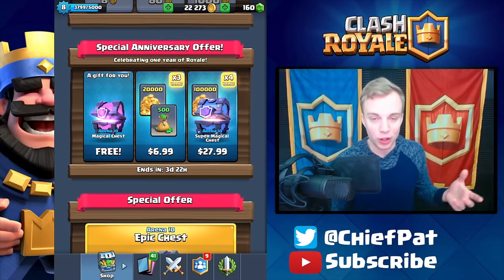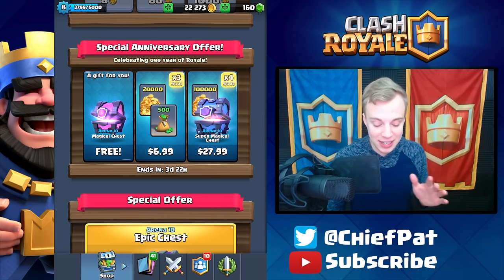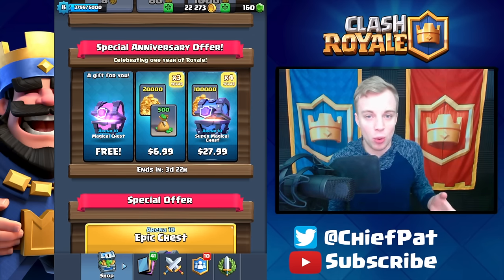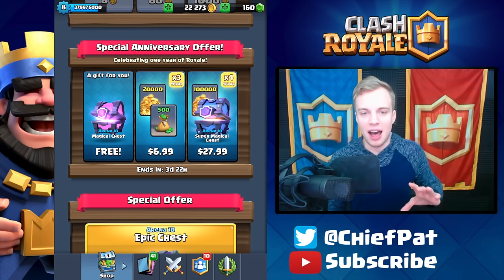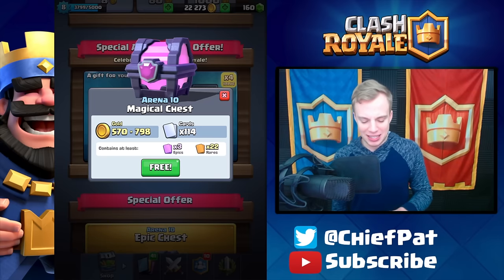Clash Royale's birthday was earlier this month and they didn't have the update ready so they couldn't do it then, but check this out — if you go to the shop on the left-hand side there's gonna be a free magical chest. They had some issues getting it to everyone so if you don't see it yet you'll see it within the next day or so. Let's go ahead and open up our free magical chest right now and see what we get.